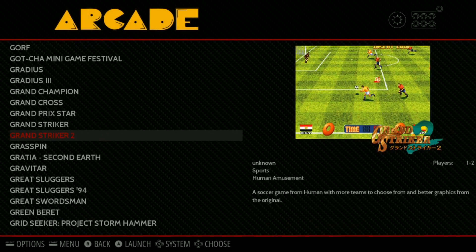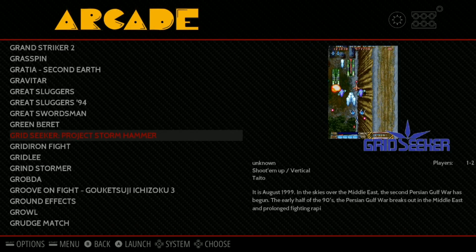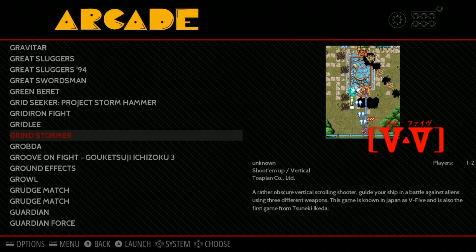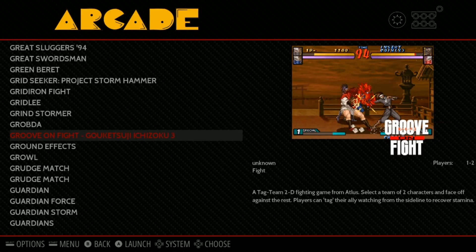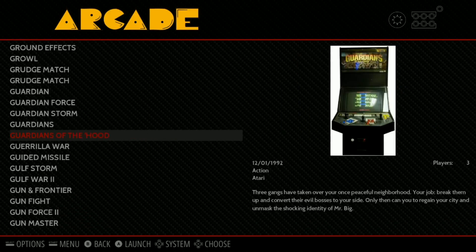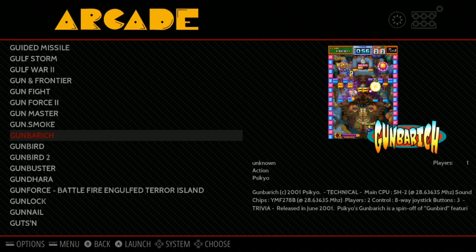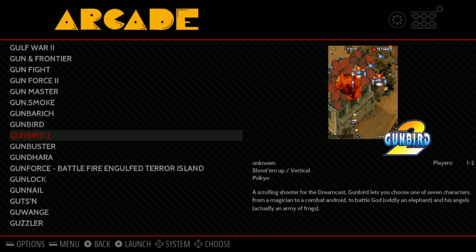Grand Champion. Grand Prix Star. Great Sluggers. Grid Seeker. Groove on Fight. Ground Effects. Guardian. Guerrilla. Gunfighter. Gunfight. Gunmaster. Gunsmoke. Gunbird - this is a great game. Both the Gunbird collections, good game - just like Raiden, a lot of fun. Highly recommend this one.